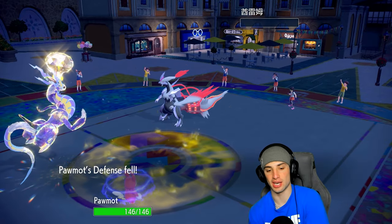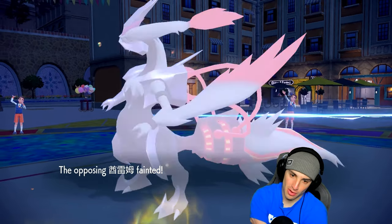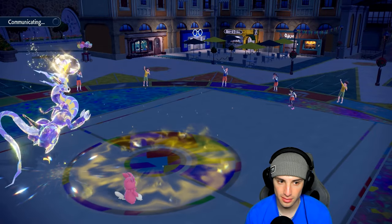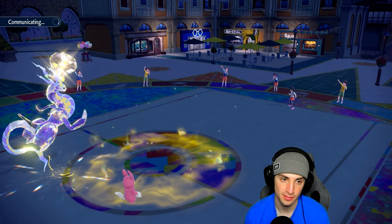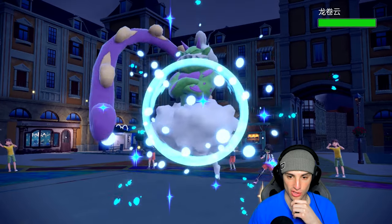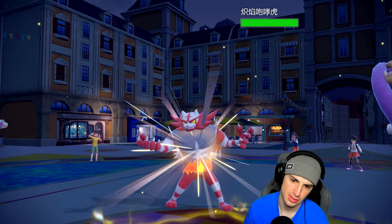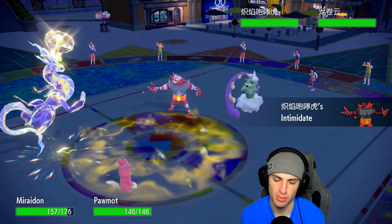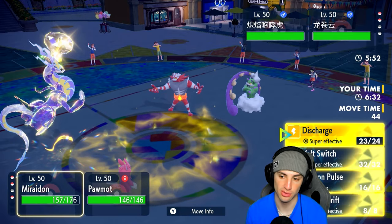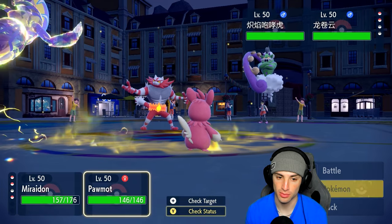They have Fake Out ready again. I think we just Nuzzle some of these Pokemon and take some damage since we have Tailwind going. I could hard swap Miraidon because they're going into Tornadus and Incineroar — these Pokemon aren't doing crazy damage. I'm thinking of hard swapping Palmont into Incineroar so we can Fake Out next turn. We'll throw out a Discharge and hard swap.